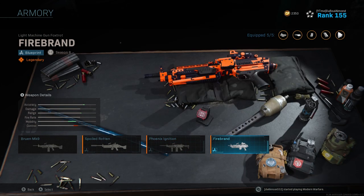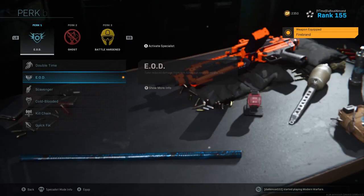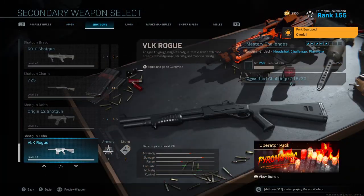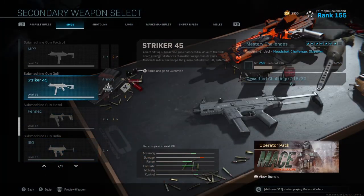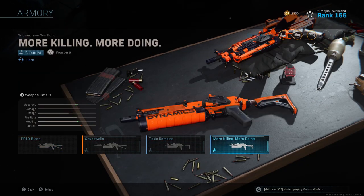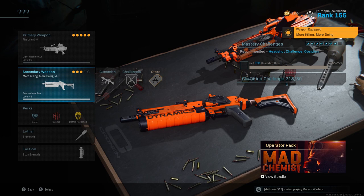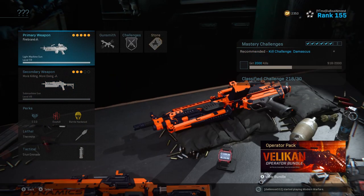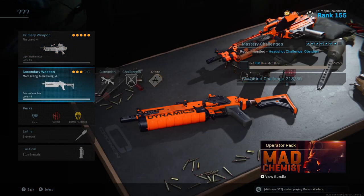The Bruin variant you unlock is called Firebrand. It reminds me a lot of an SMG variant — specifically the Bison variant, which I think is called 'More Killing More Doing.' If you look at them side by side, it's basically the same style — another Dynamics variant. We've been getting a lot of these Dynamics variants, so I'm pretty sure we're going to get a few more before the season ends.